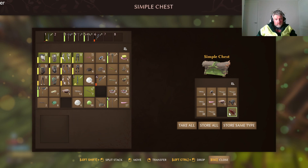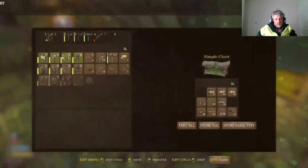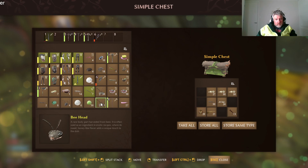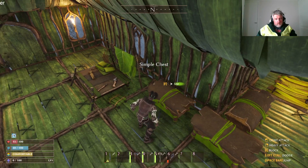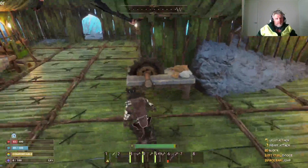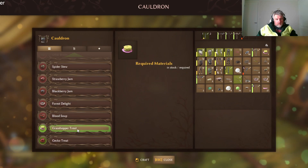Here's the petal. I've got the ant heads, I've got 20 bee heads. And then two seed oil — do I have seeds? Yep, crush some seeds over here, chuck all that in the cauldron. And what do you get?